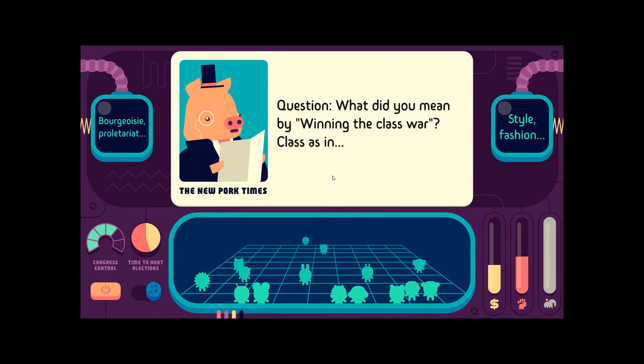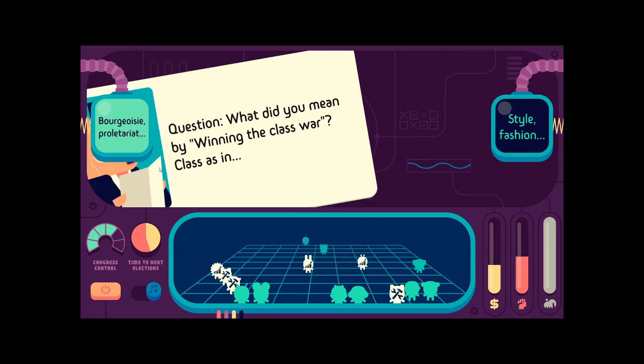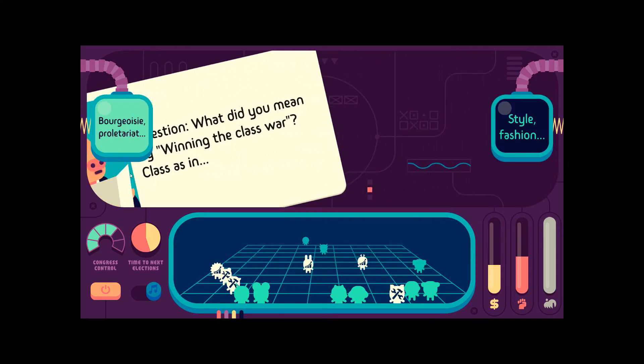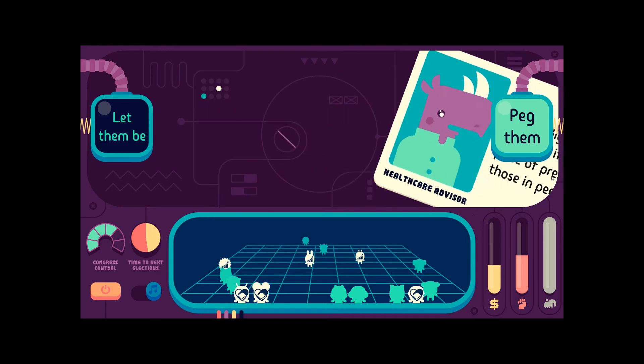What do you mean, winning the class war? Class is in style, fashion? Bourgeois, proletariat. Big Pharma scamming us — what if we peg the price of prescription drugs to those in peer countries? Yep.